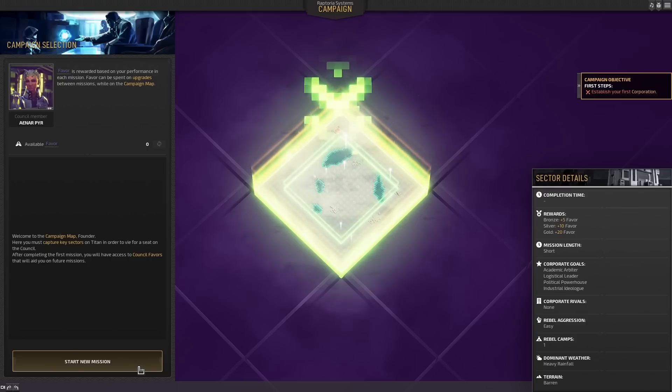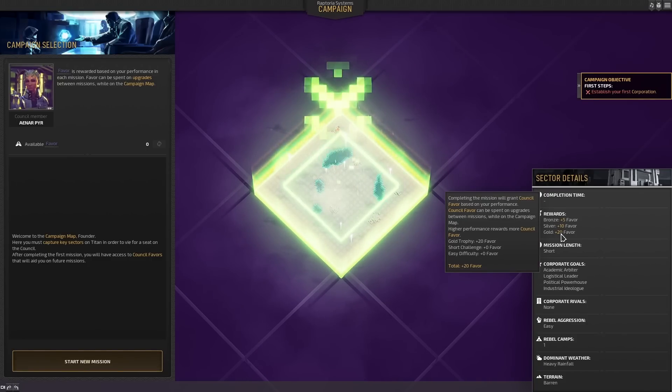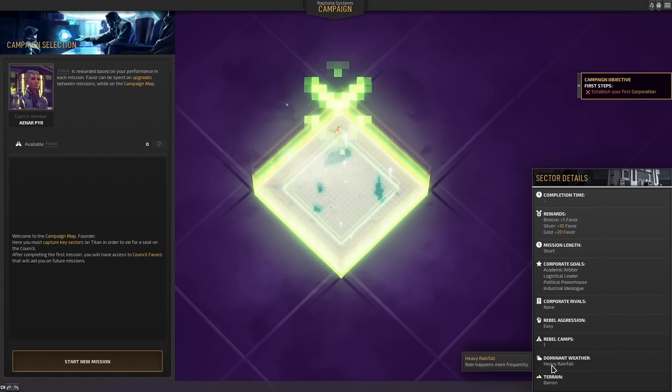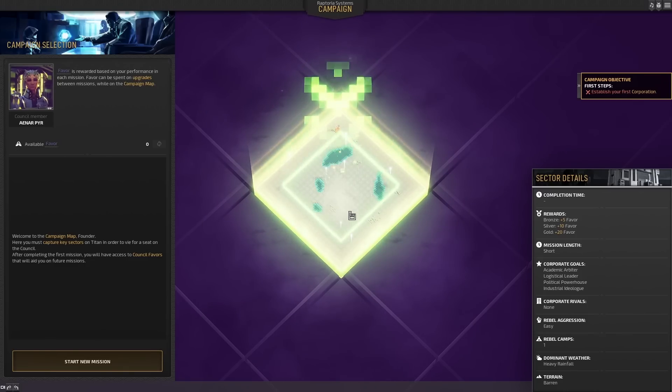You can get an idea for the art style just by looking at all the stuff here — really nicely polished. I've always enjoyed that art style: isometric yet clean and voxel-y at the same time. Let's go ahead and start the new mission. Looks like we need to gain 20 favor with the council. It's a pretty short mission. Here are some of our goals and things we can expect, including rainfall and what the terrain will be like or what the rebels will be like. Apparently very easy — makes sense for the first mission.